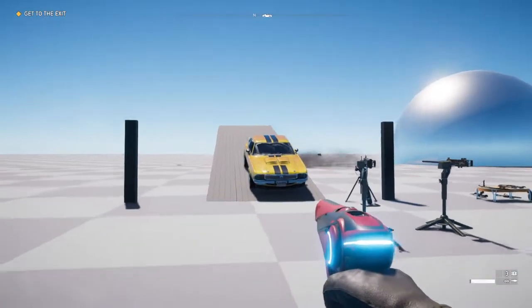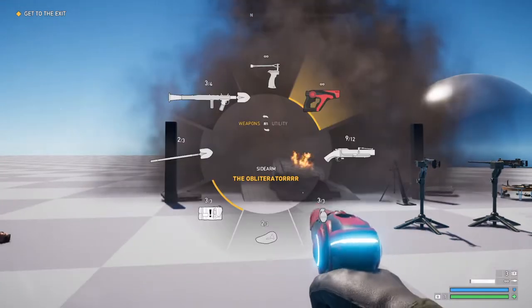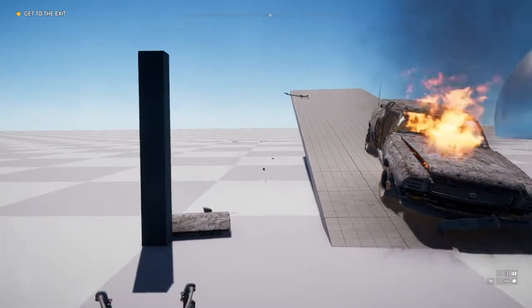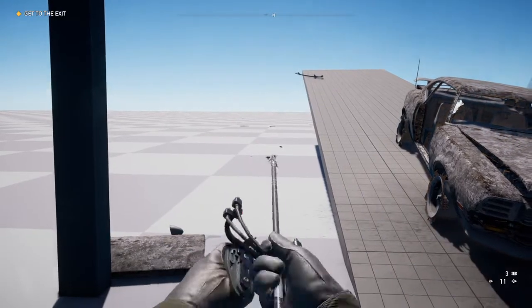As you can fire through it, any car hidden behind a wall in the background can be blown up. You can throw rocks through them, and of course the slingshot works too.